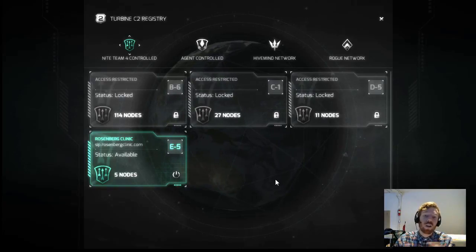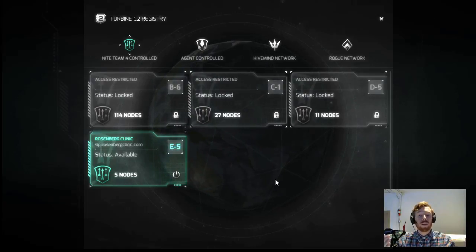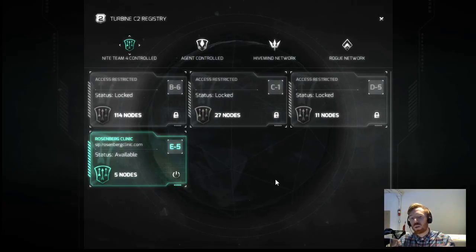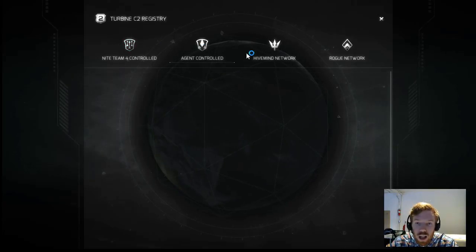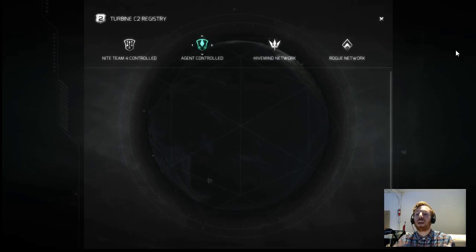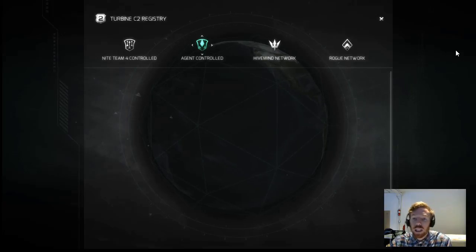There are four kinds of networks within this registry. The first is 19.4 controlled — these are things given to you from previous missions, like the Rosenberg Clinic one. As you raise in levels you may gain access to additional things, and this will be where your current mission objectives appear. As you use Fox Acid attacks against various networks, they'll appear here under agent controls — right now I have none because I haven't performed a Fox Acid attack in this session. This is also where you'll be able to build up your own network through side quests and free time activities.